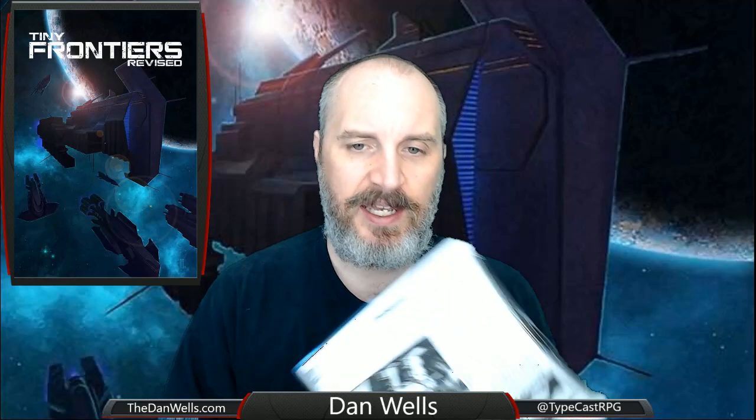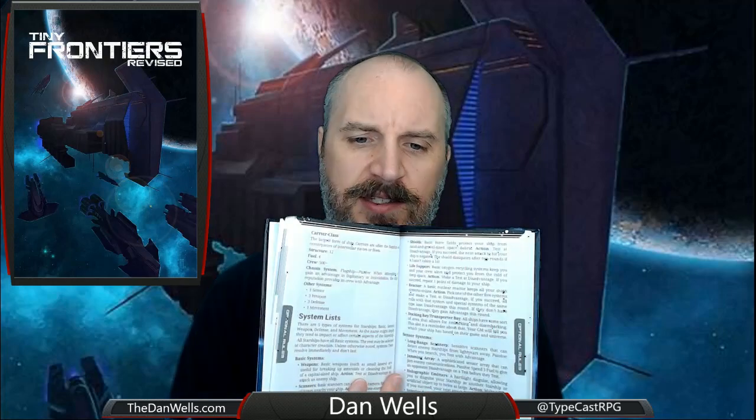There are optional rules for hacking, extra rules for armor, and then we have the starship creation. This is really neat and it's handled more or less like character creation. You essentially just pick a chassis — they have Striker class for a little ship with a crew of up to 12, Scout class with a crew of up to 150, Cruiser class, all the way up to Carrier class. It tells you how many systems you get. A Striker class ship has the Agile Dodge chassis system, then you get one sensor system, two weapon systems, one defense system, and two movement systems. You go back and look at the system lists, put it together, and you're done. It's so simple and I love it.